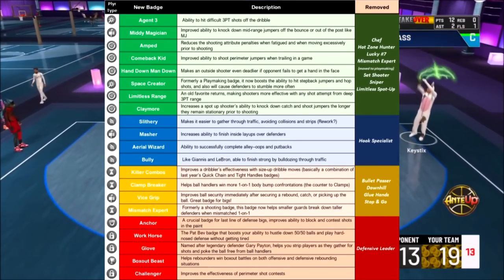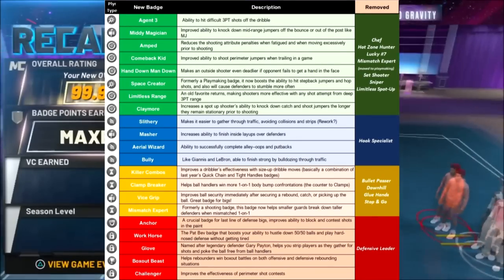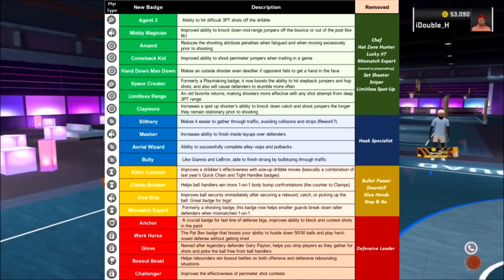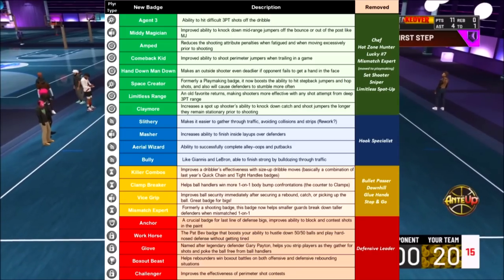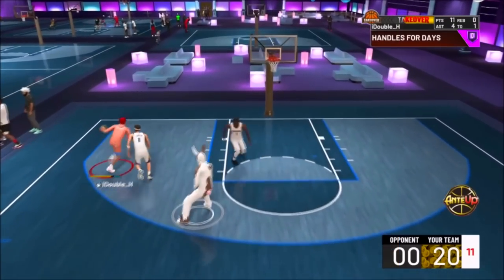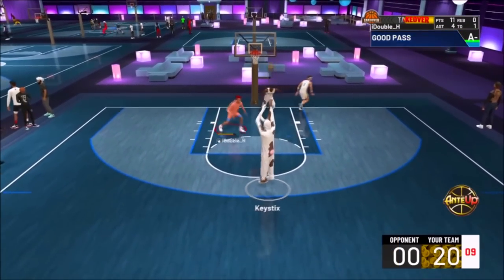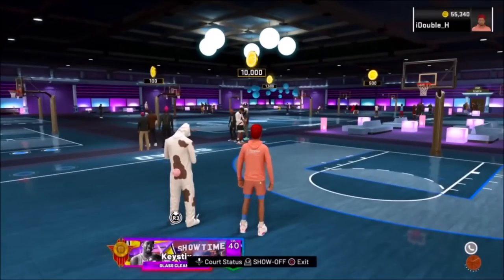I'm going to pop up on the screen all the new badges in NBA 2K23 and what they do and their meanings. This is going to be very important when you're making your build, because you're going to want to know what badges you're unlocking and what they exactly do. Pause this, take a screenshot, whatever you need. This is all the new badges for NBA 2K23. I'm also going to give you guys some tips that are usually the same kind of guidelines you should follow on a build every 2K year.